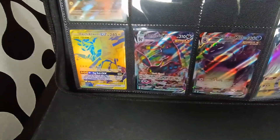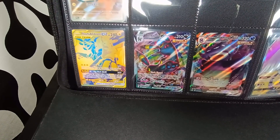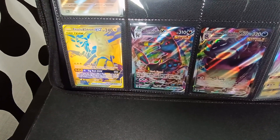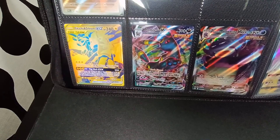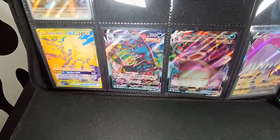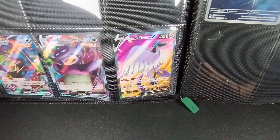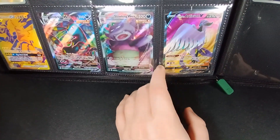This one was the Pikachu and Zekrom GX Premium Collection that we opened a few videos ago. We've got the gold GX card and the Sun and Moon promo — I believe it's the only Sun and Moon product I've opened, which is a cool little tidbit. We've then got the Umbreon VMAX — that's the second Umbreon VMAX from Evolving Skies, but obviously both are not the Moonbreon that we'd be after. We then got the Galarian Sloking VMAX and a Galarian Articuno V, both from Crown Zenith.